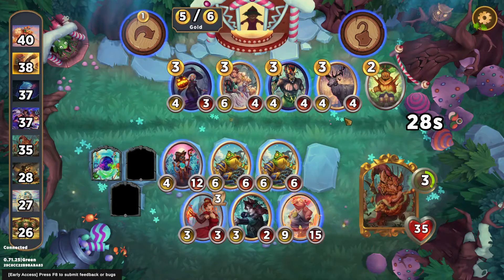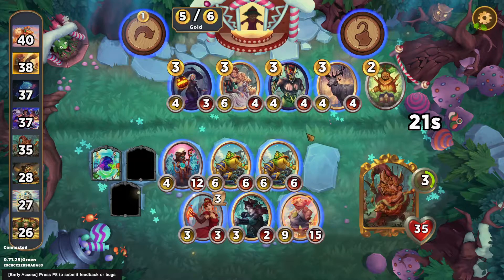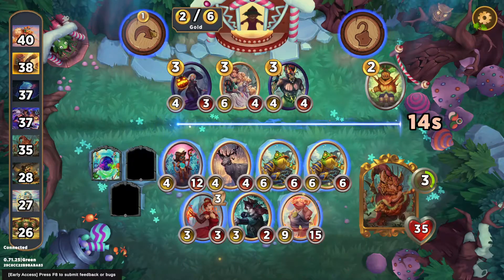Unfortunately, no Last Breath characters. Stag is fine — I do have a ranged character. Copycat should be good at some point. Let's just take the Stag; it'll give us some tempo.